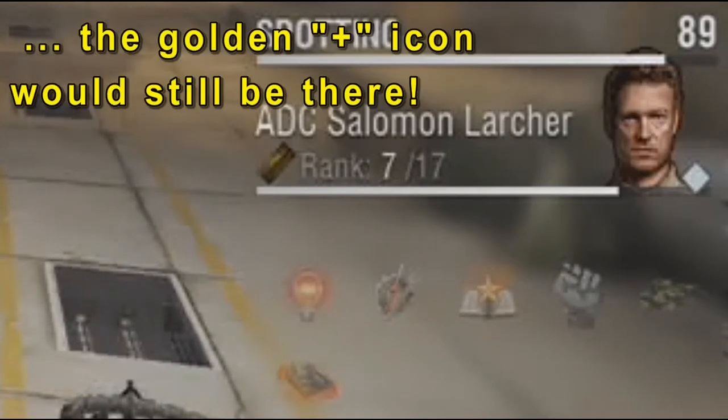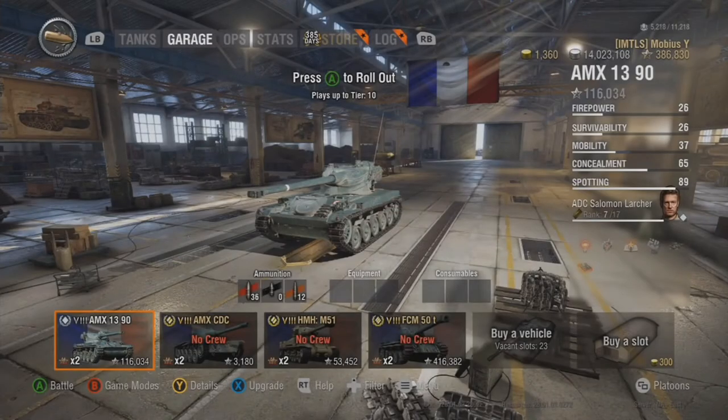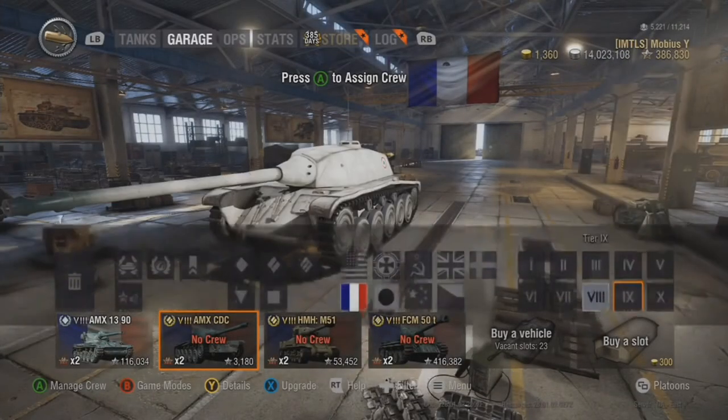Overtraining not only ensures that you can use the same crew in newer tanks, but it also ensures that as you climb into higher tiers, you won't be using newer untrained crews repeatedly. Instead, you'll have one crew that has accumulated several skills and perks and will perform at 100% efficiency in every tank you play as you make your way down the tank line towards tier 10.